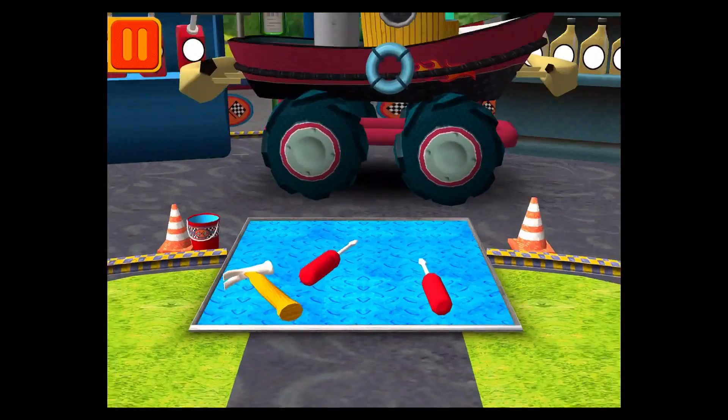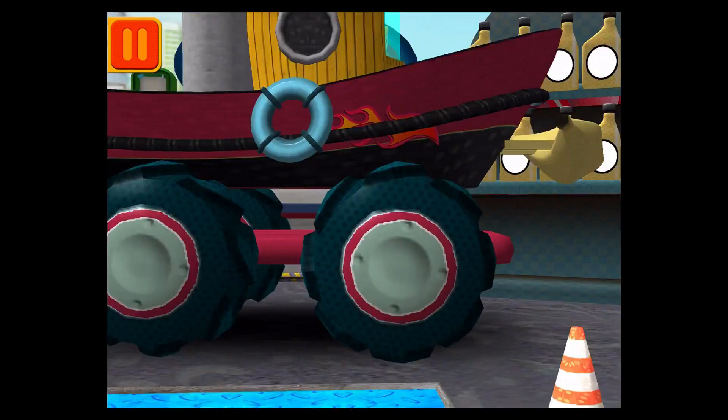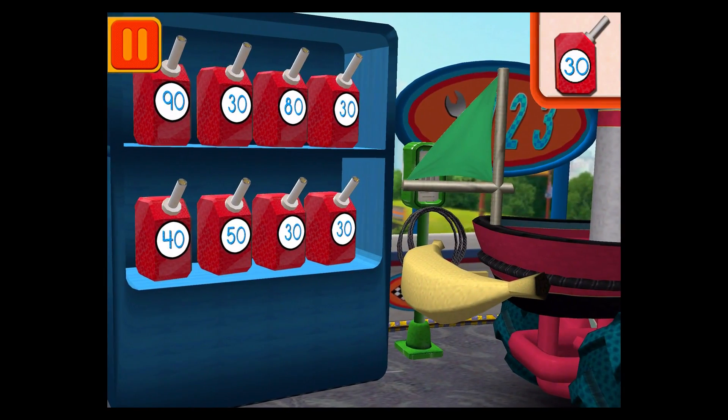Good. Next. We need a big lug nut — tap on the lug nut that has the largest number. Good. Next. We need gas cans with the number 30. Find the cans with the number 30 and drag them to your car.